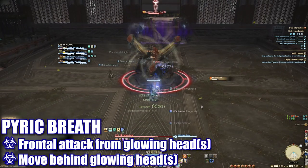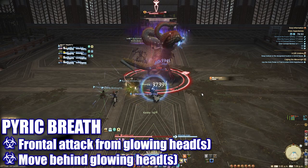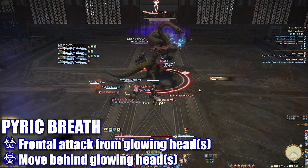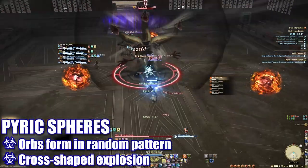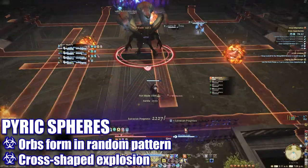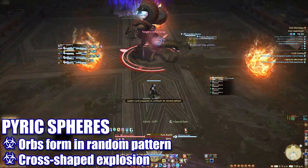During the next Inhale, the boss will inhale twice and two of his heads will begin to glow in a specific order. For the next Pyric Breath, players will have to dodge the first head before moving to dodge the second head. Pyric Spheres can form around the platform. These orbs will each explode in a cross pattern, and players will need to quickly determine where the safe spots have formed to avoid getting hit.